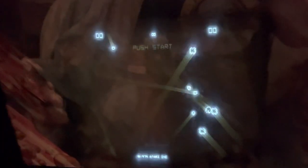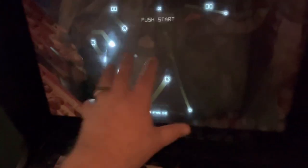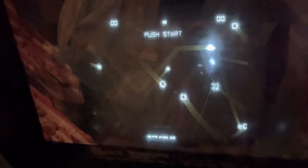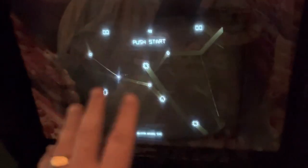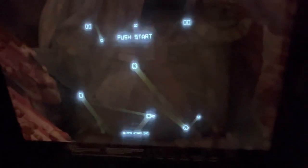This is an Asteroids cabinet I have in the garage. I turned the lights off so you can see the screen better. The trailing on screen isn't from the actual display — it's a lot clearer in person. What's unique about this machine is it's a multi-vector machine. The guy just developed it and it has multiple vector games on it, called the Masteroids board.